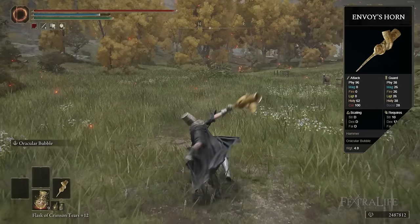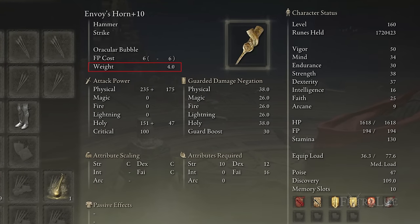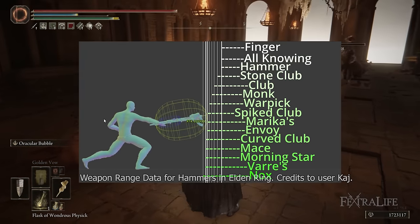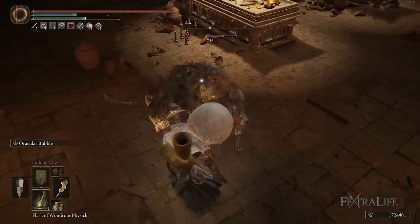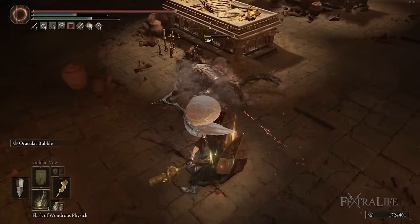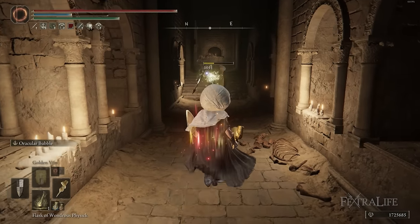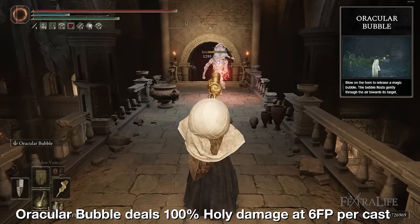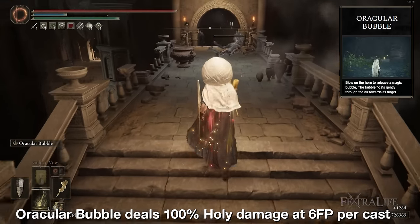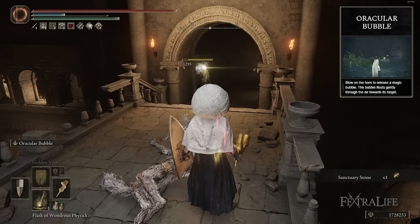Next up, we'll take a look at the Envoy's Horn. It shares the default attack of other hammers and deals physical and holy damage. It's the third lightest hammer in Elden Ring weighing 4, and requires 10 Strength, 12 Dexterity, and 16 Faith in order to use. The Envoy's Horn is an interesting hammer — it's one of the shorter hammers, you can't find it until later in the game, holy damage isn't a particularly great damage type in the base game, and Oracular Bubble does 100% holy damage. However, it does have decent attack rating, and only one-third of its normal attack damage is holy, making it very usable against holy-resistant enemies.